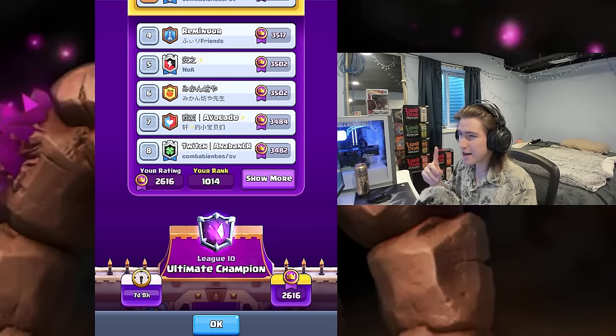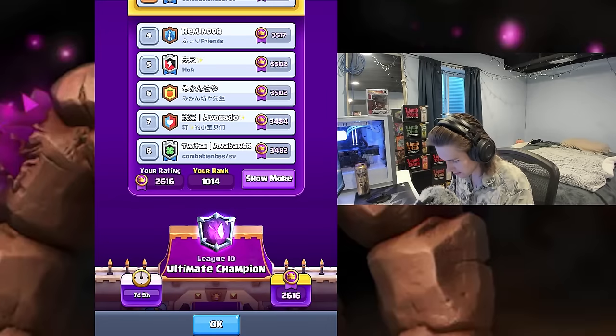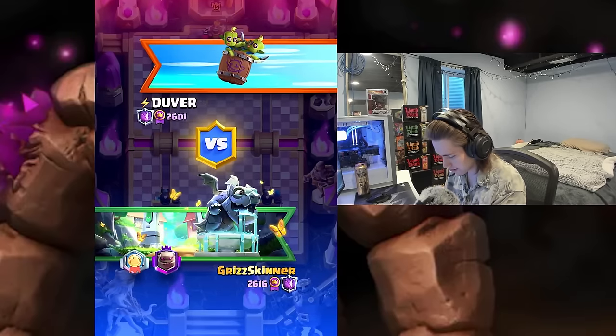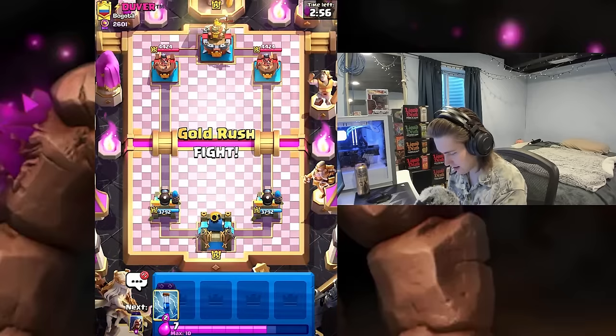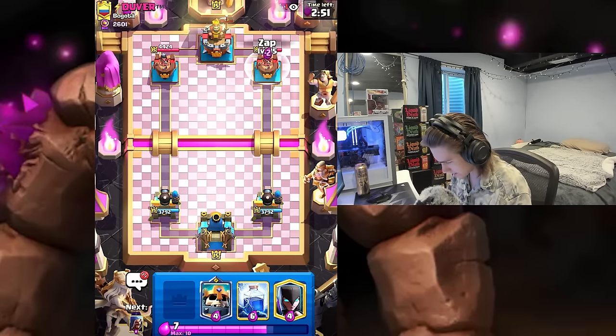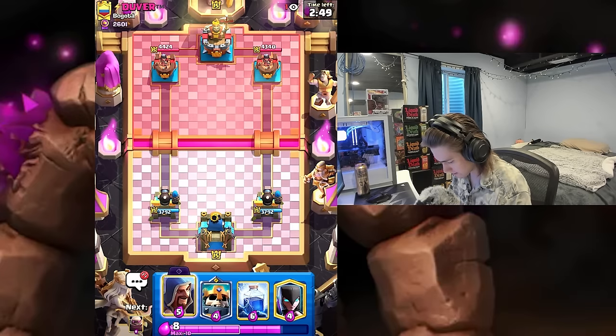Just one more game and then we're within top 1000 — at 1014, not bad with seven days left in the season. Playing some really good opponents and I'm playing extremely well. I'm going to zap first — kind of have the same starting hand as last game. Just going to wait and see what our opponent has. The longer we wait till double elixir the better for me, just because my deck is expensive. He goes with the bomber — not entirely sure what this could be.